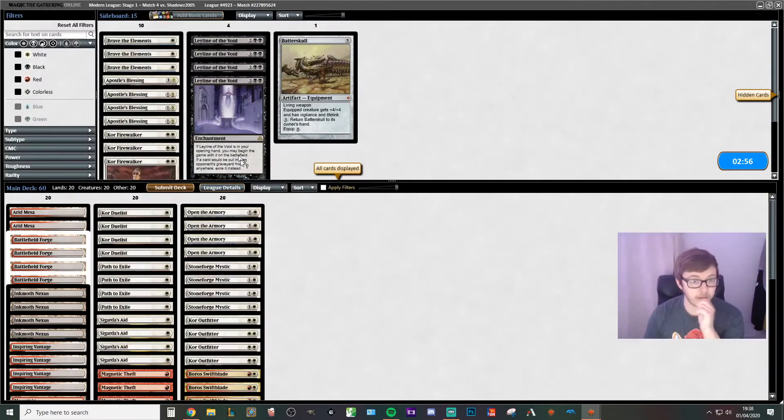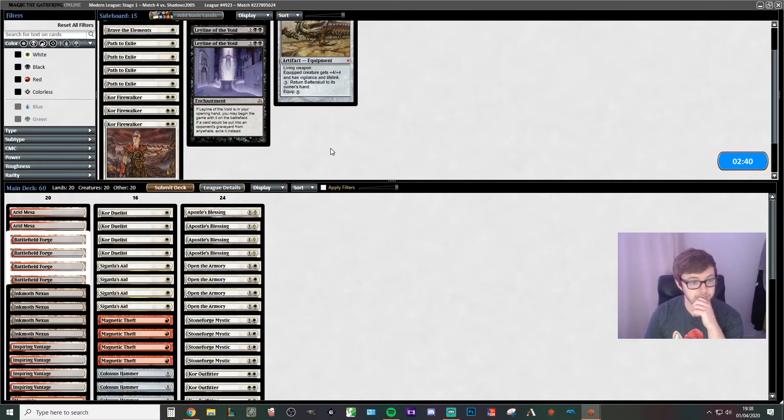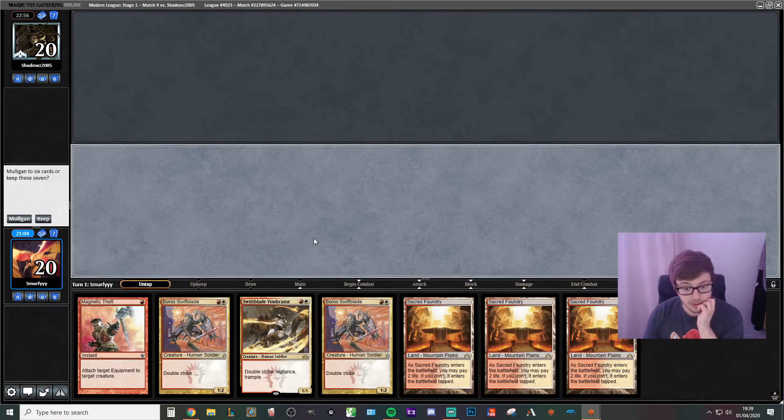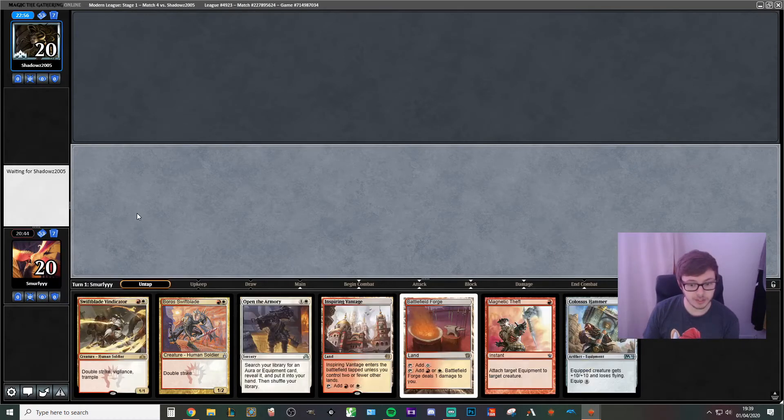Our opponent's playing quite a few Dismembers, which means I'm tempted to ditch the Path to Exiles again. Being that we're now on the play, bring in the Apostle's Blessings. We are just missing the equipment from this hand. We've got really good mana with three dual lands and plenty of creatures, but we just don't have equipment — 12 cards we could draw, but if we don't draw one within the next three turns we are just flat out dead. This hand has got everything, so perfect.